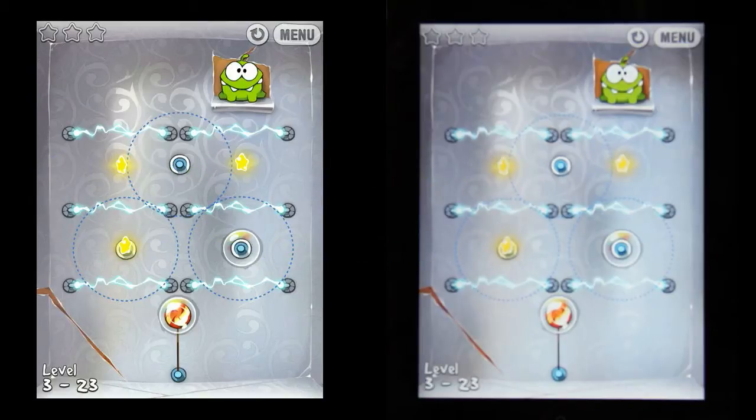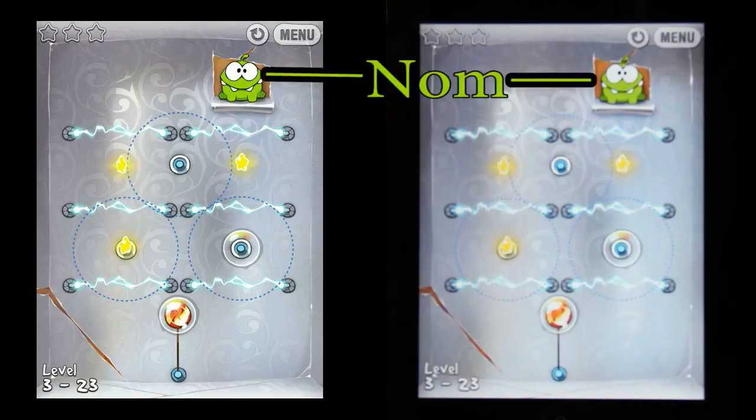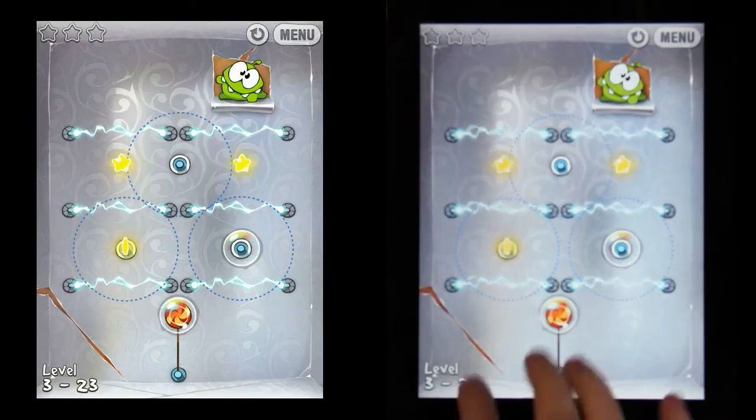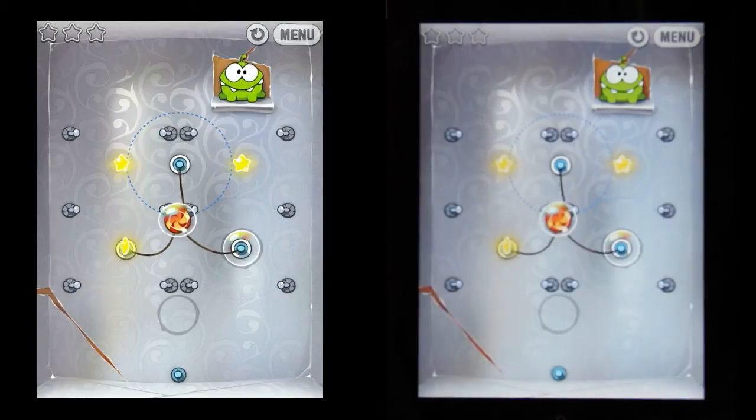The first thing we should do is figure out how to get the candy to Nom. Since he is on top and the candy is in a bubble, we are going to have to float up to him. So let's first cut the rope underneath and float up.